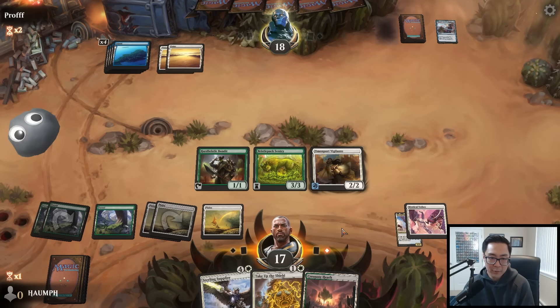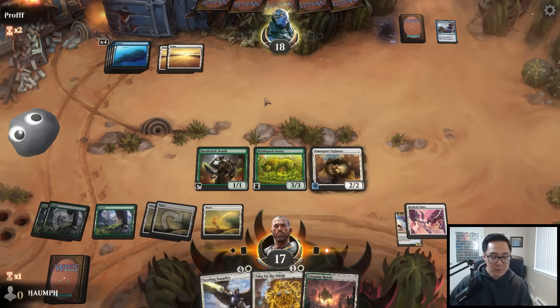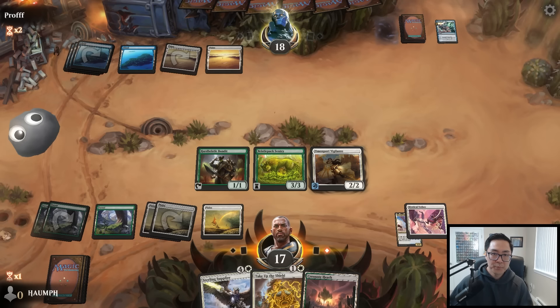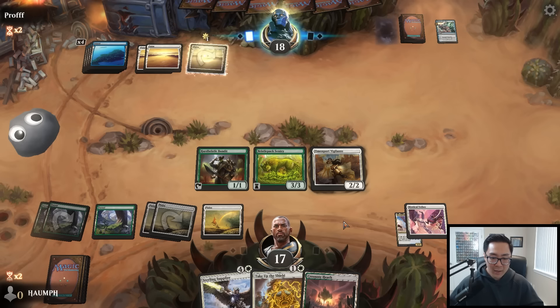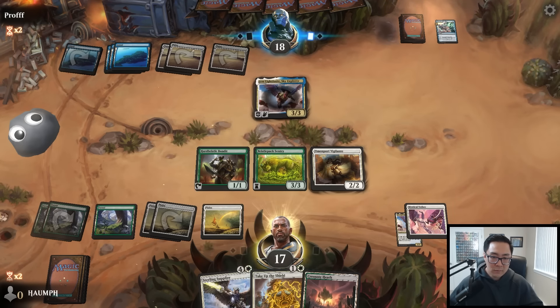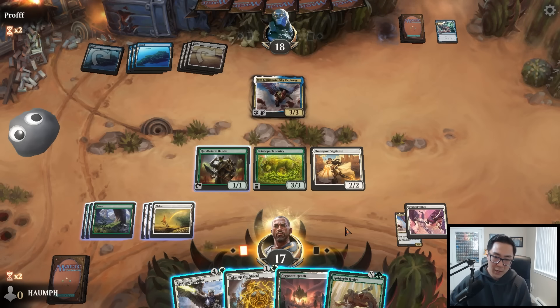I'll hold off - they could have another bounce spell. I didn't play the Heath here because next turn I can get the trigger off the Bandit, but this only happens once each turn anyways. At some point I'll draw a big creature. Metamorphic Blast, draw two. Next turn we can run out the Sterling Supplier. We're kind of out of gas and they're up a lot of cards - I'm definitely not feeling good, especially because they're at such a high life total. Gold Vein Hydra is interesting but I think I want to kick things off with the Sterling Supplier.